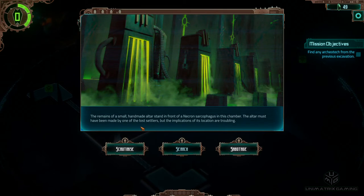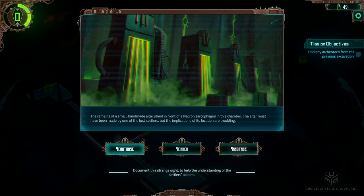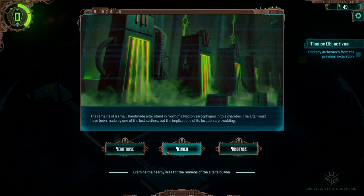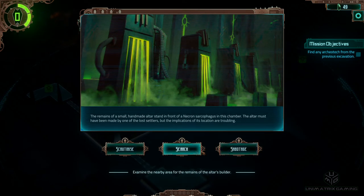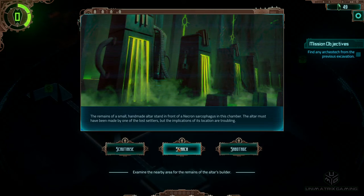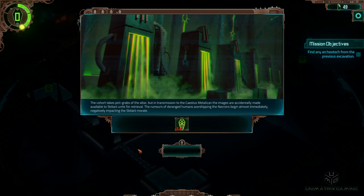The remains of a small handmade altar stand in front of a Necron sarcophagus in this chamber. The altar must have been made by one of the lost settlers, but the implications of its location are troubling. Options: Scrutinise — document this strange site to help understand the settlers' actions. Search — examine the nearby area for the remains of the altar builder. Sabotage — pull the altar apart, as it could represent desperate humans worshipping the Necrons. I think we're going to go for Document. Sabotage probably won't get much out of it. Search could find something, but gaining a bit of knowledge seems more beneficial.